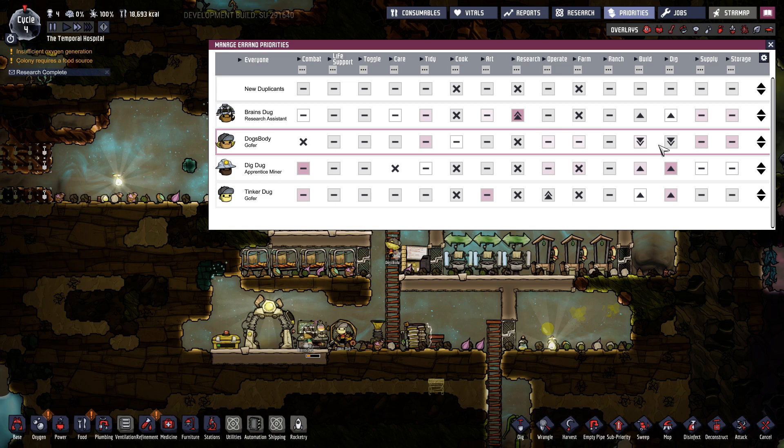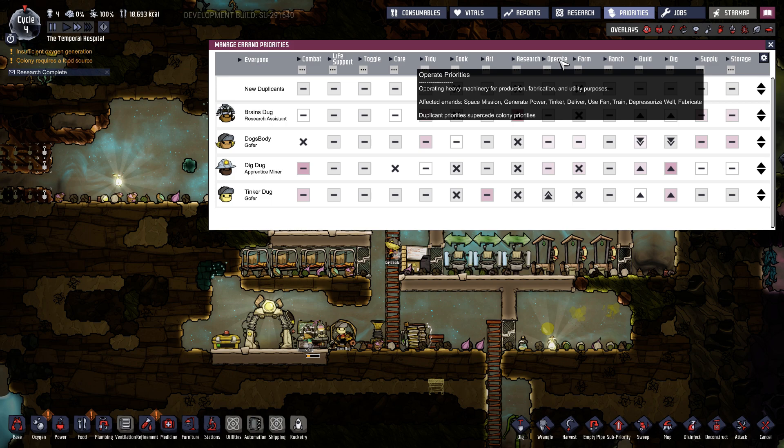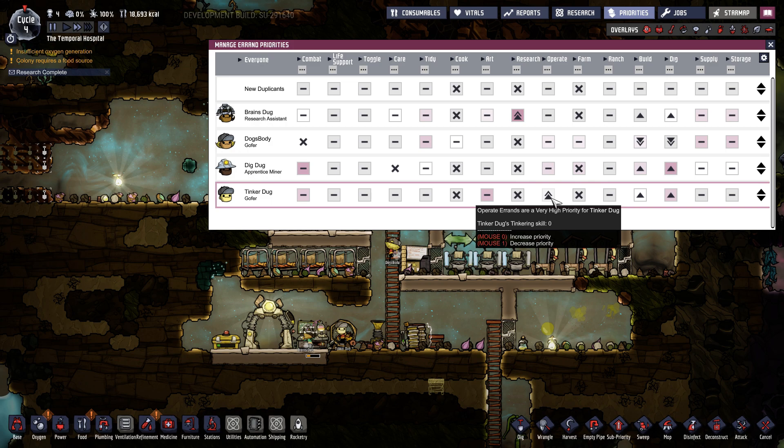It's basically the reverse for everyone else. For example, Tinker Dug has building and digging set at plus one on both. However, he has operate set at plus two. Operate — if you hover over these it will tell you what it affects: generate power, tinker, deliver, use a fan, all these things. So basically he'll do rock granulators, oil refineries, all of these jobs first, and then if none of those jobs are available, he will default to building and digging.